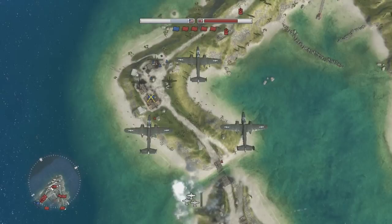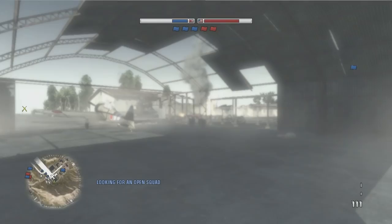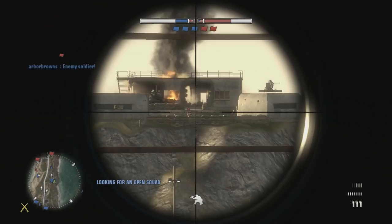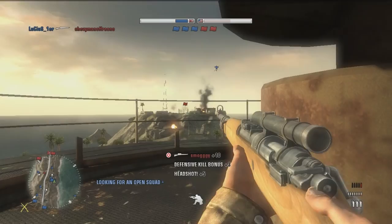Iwo Jima — one of the most iconic maps for any World War II shooter. We're going to play as a Japanese scout and get some nice headshots, because why not? Kill assist — that should be my kill, but whatever. That's a hit. Kill assist yet again. That's a nice headshot. Sniping, if you get the hang of it, is actually a lot of fun in this game — surprisingly.